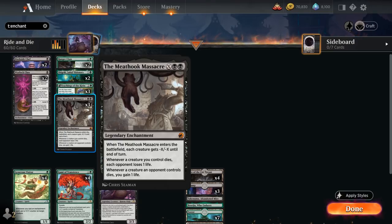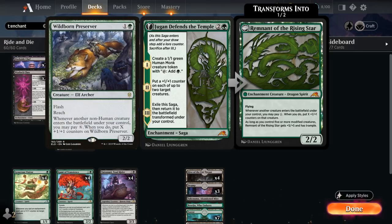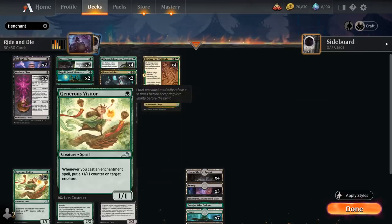Meat Hook Massacre gives all creatures -X/-X, but we can save our important creatures by putting +1/+1 counters on them. Once the massacre is in play it slowly drains the opponent as our creatures die and gains life as opponent's creatures die. At three mana, Jugan Defends the Temple makes a 1/1 monk token that taps for green on chapter one, puts a +1/+1 counter on up to two creatures on chapter two, and transforms into Remnant of the Rising Star — a 2/2 flying enchantment creature that pumps each new creature we play.